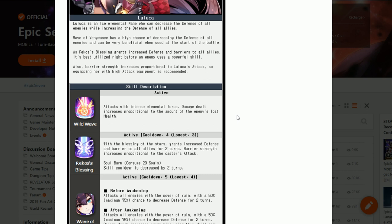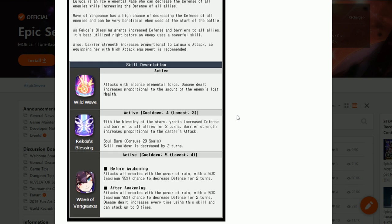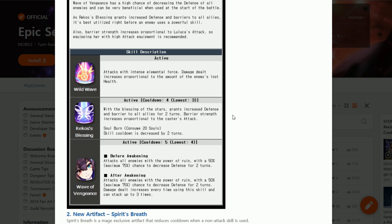Then comes her second skill, Rico's Blessing — a defensive skill that helps Luluka with her fragility by giving her team 2-turn barrier and all defense up. What's special about this skill is it was created with utilizing her own artifact in mind, boasting both a short cooldown and an even shorter one with soul burn. This skill has a 4-turn cooldown, reduced to 3 turns after leveling. You can further spend 2 soul bars to make this a 1-turn cooldown, turboing herself to ramp up her ultimate even quicker.